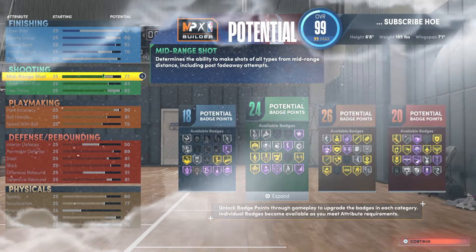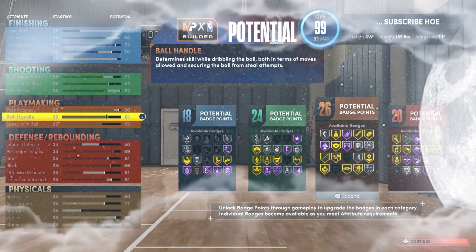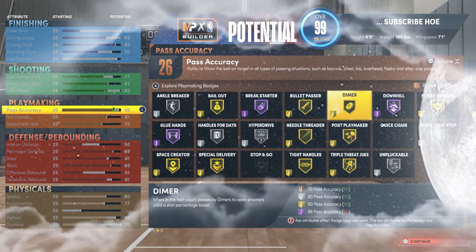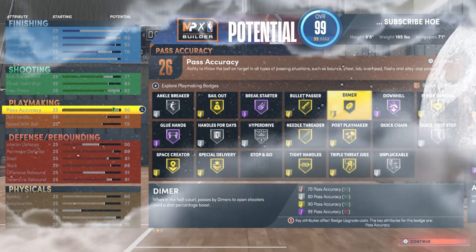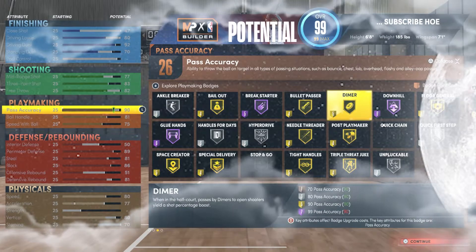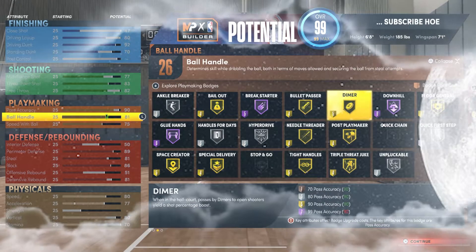For playmaking: pass accuracy 90, ball handle 81, speed with ball 75. Pass accuracy 90 — I wanted to make sure I got gold diamond, so he needed that. You could put it higher if you choose, but I felt like 90 was a good spot; it's low-key overkill, but it's a LeBron James build so I wanted to make it accurate to him. Ball handle 81 — self-explanatory.